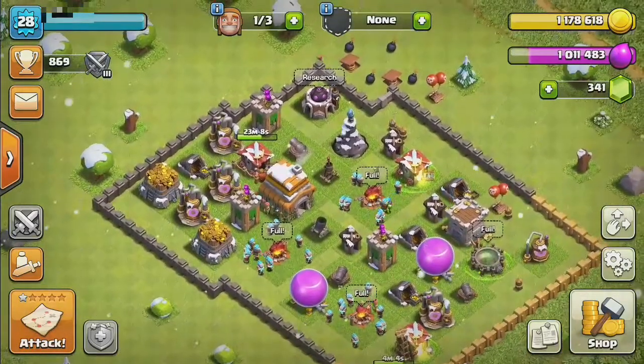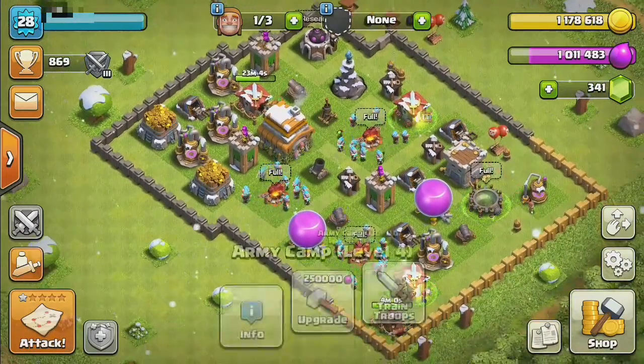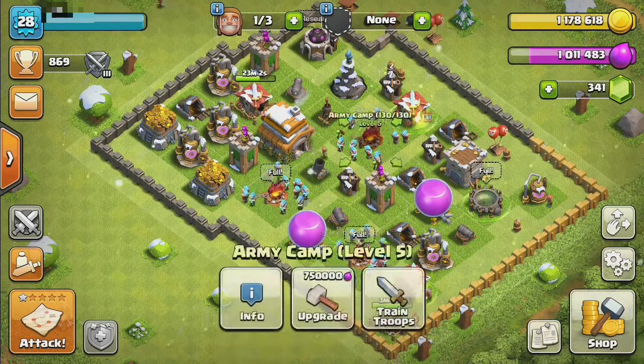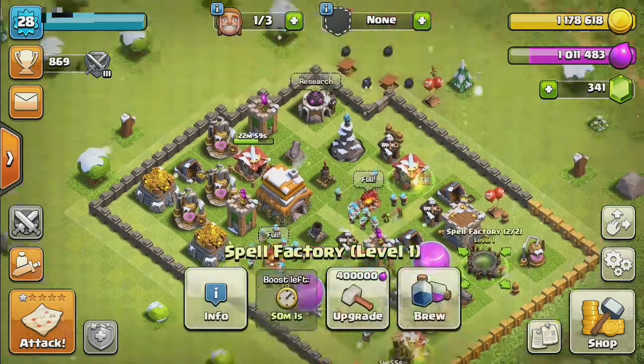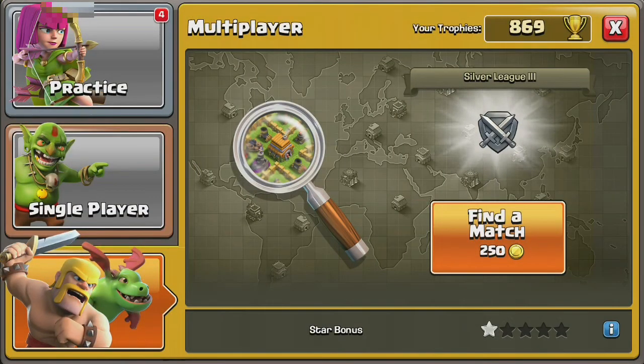We are back and now we have full camps of ice wizards and two goblins, and our spells are full. So how about we find someone to attack?